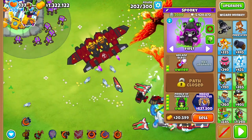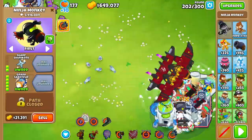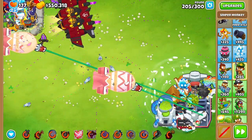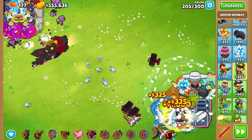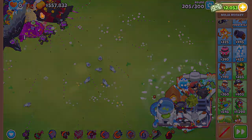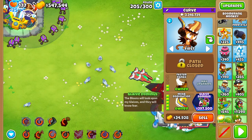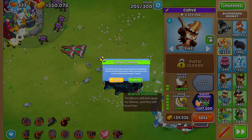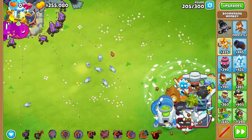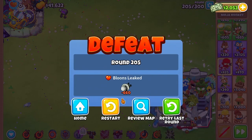I was pretty happy hitting the mid-60s range for paragon degrees. I got the rest of the boomerang tier 5 towers and cycled through abilities, adding the wizard transformation to the mix. In the round 200s, fortified BADs started becoming a major problem. Round 205 was a huge wall — I had used all my abilities the round prior. There were five BADs in a pattern of two, one, two.